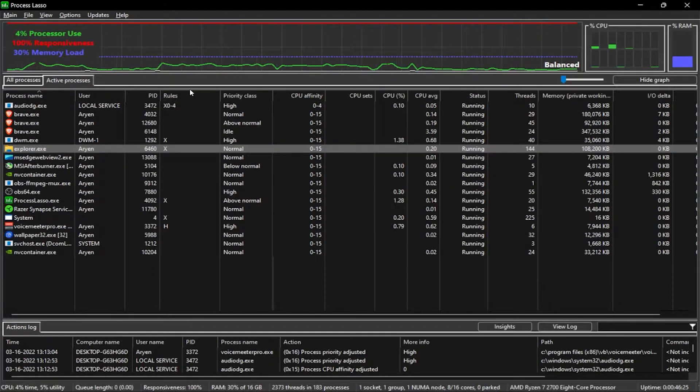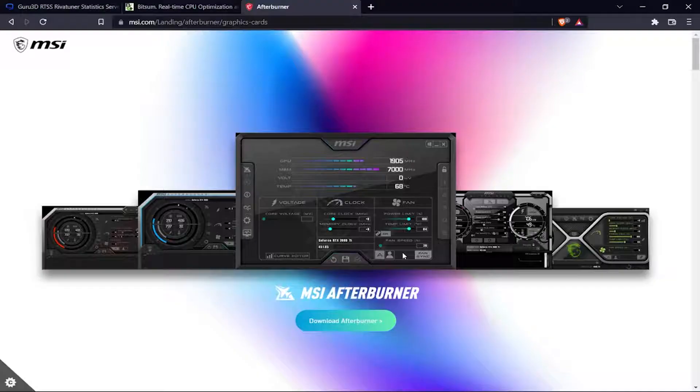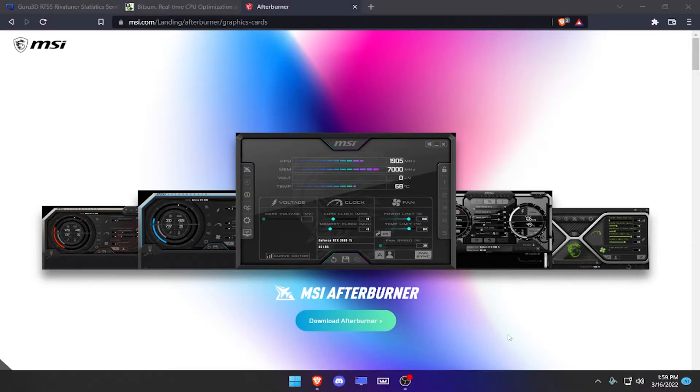That should cover Process Lasso. The next and final software step is to download MSI Afterburner. Basically, it's software that overclocks your GPU. You might have heard it can damage the GPU, but I'll show you how to do it safely.